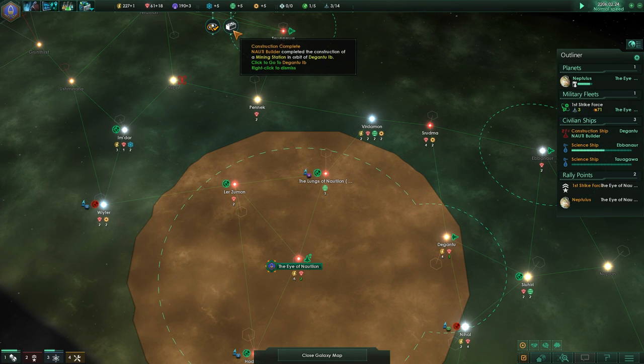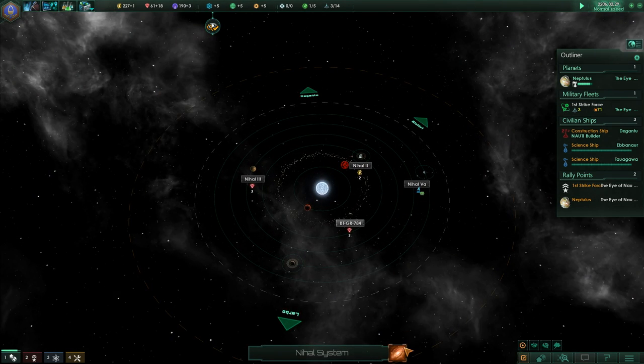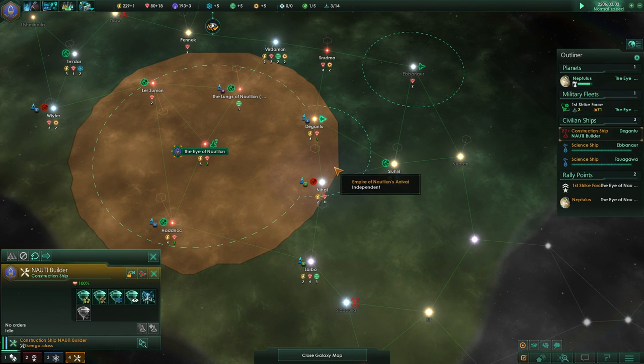A mining station has been constructed — very nice! And we should fly over to the Nihal system; there are some mining stations that we can still build there.